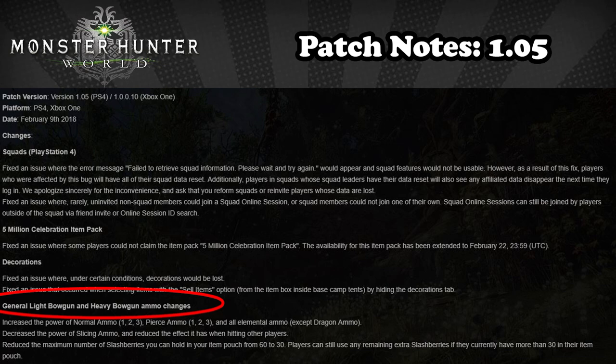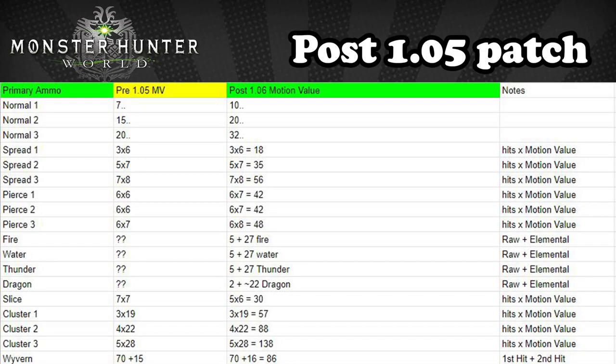I'm going to pause here and explain why the bowgun meta changes and how we determine what is usable. First, we look at the motion values — that's going to determine what kind of damage we can do, obviously. Here's a chart of the motion values. On paper, pretty much everything looks good besides the normal ones and twos and the spread ones and twos. However, that brings us to the next step: how do they function?